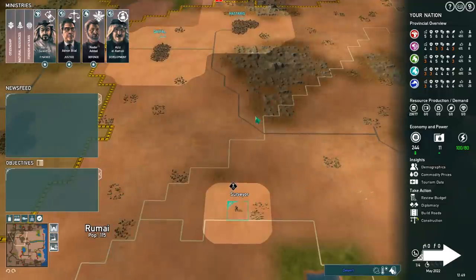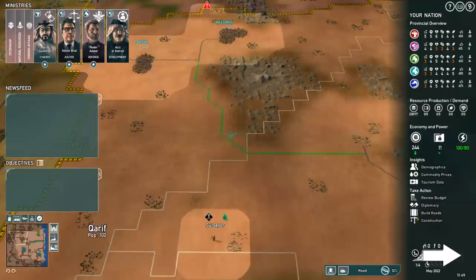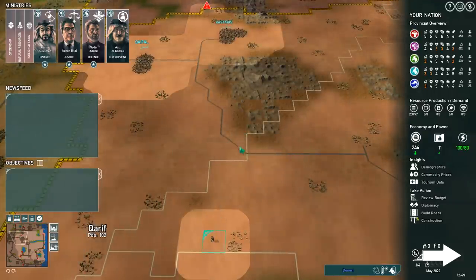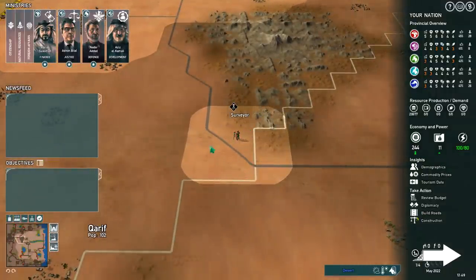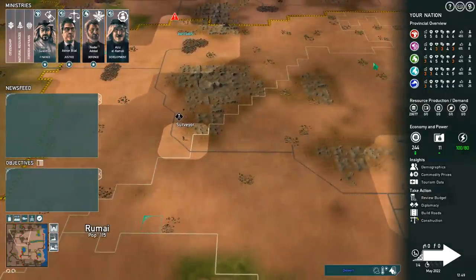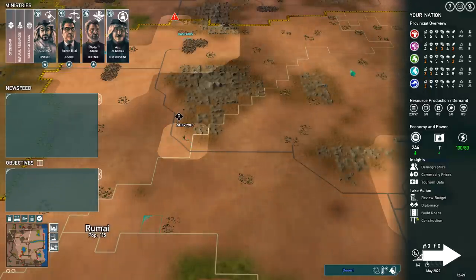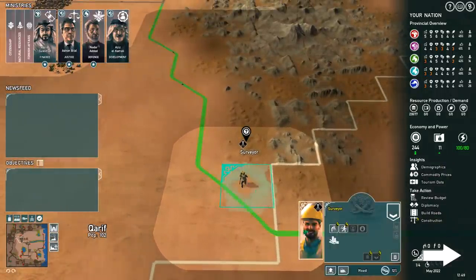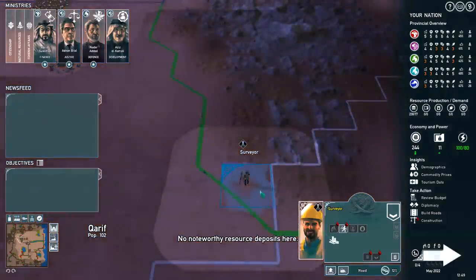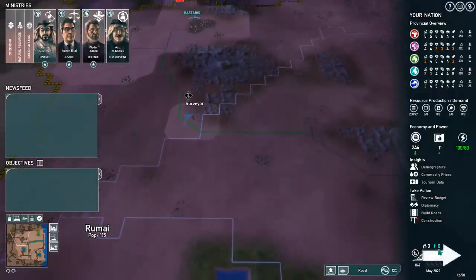Let's take the surveyor over to here — go ahead and travel on over there. I have had a couple of bugs with this game. I've had a couple of bugs on the in-between turn with the automated moving — if you queue them up to move like seven turns' worth of distance, I've had it freeze up on me a couple of times. Some of the units seem to get stuck, so keep that in mind. There is a bug in there that I've run into numerous times. We have one clock left — we need to survey right here. There are no resources there, which is upsetting. We'll go over to the next spot on the next turn.